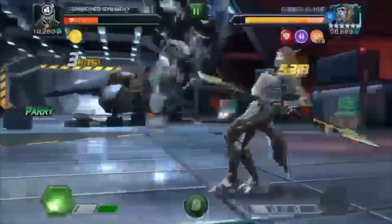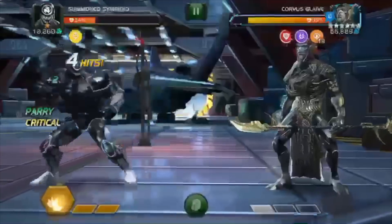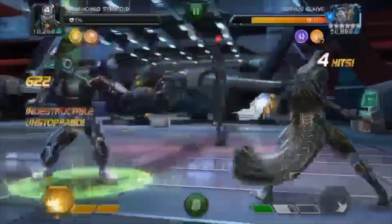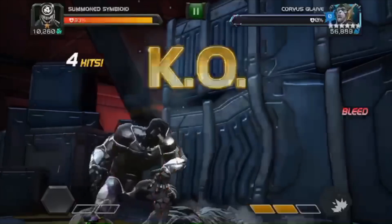Renegade again, thank you so much for getting this out to the community. He's doing a bit of work — parrying, heavy attacking — allowing himself to get down to that 1%. He becomes indestructible, unstoppable, and has recovered back to about 93% health, and one-shotted Corvus with the Special 2 with the remaining health he had left.